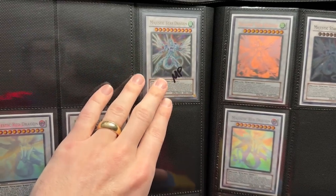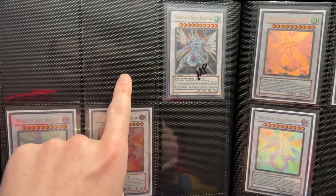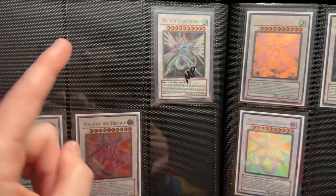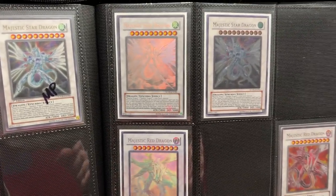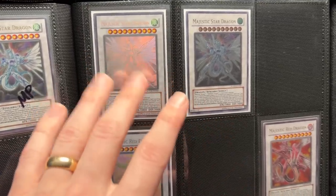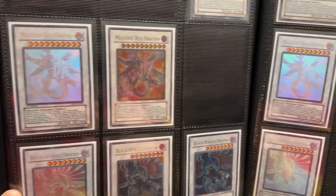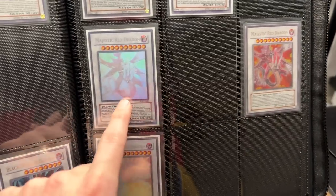Our next page has the Majestic Star Dragon — no First Edition Ghost. Wait, we graded a First Edition Ultimate — I should have put that in the binder, to be honest. Didn't we get like a BGS 9 or something on that? That needs to be in the binder — I need to add that. We have Unlimited Ghost and Unlimited, so those look good. We need the Ultra over there. Then we have the Majestic Red Dragon, which is a pretty card — missing the Ultra of course. We have the Unlimited Ultra, and then we're missing the Ultimate right here. The Ghost Rare is there.